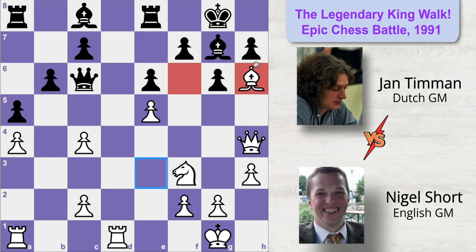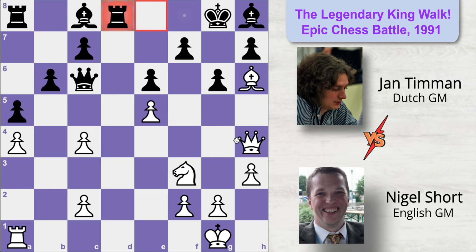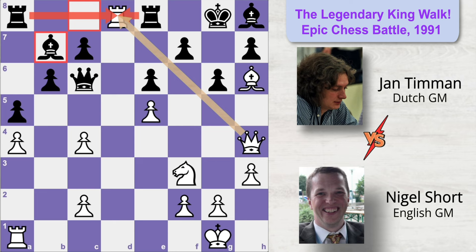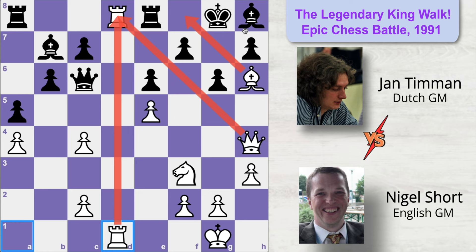Since the bishop is the only defender of these two squares, Black refuses to exchange bishops and moves it to h8. White now penetrates Black's position with rook to d8. Black obviously cannot capture this rook, otherwise he is getting mated very soon because Black's back rank is completely weak. So Black plays bishop to b7, forming a strong battery on the long diagonal and defending his weak back rank by opening lines for the other rook. Since this rook is double attacked by Black's pieces, White protects it with rook a1 to d1.